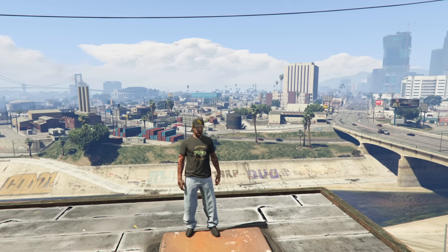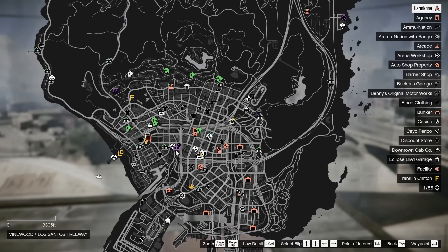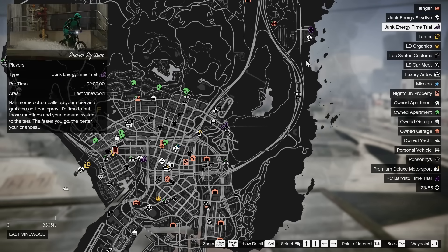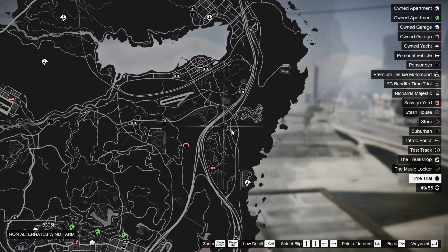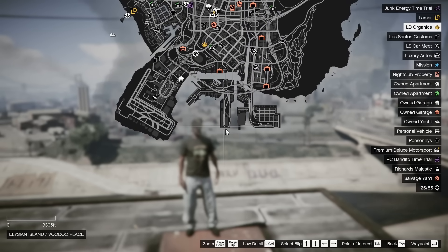Last we have the time trials this week. Your RC Bandito time trial is Construction Site 1. Your Junk Energy time trial is Sewer System. Your regular time trial is Power Station, and your HSW time trial is Ron Alternates, which starts right here and ends at Elysian Island at the very end of the dock.